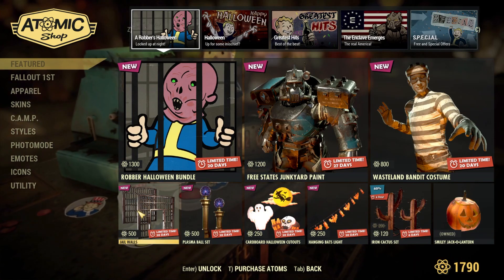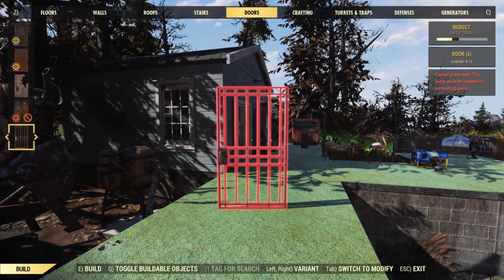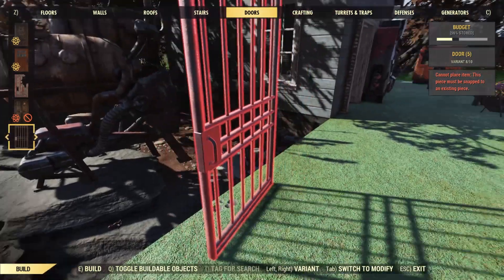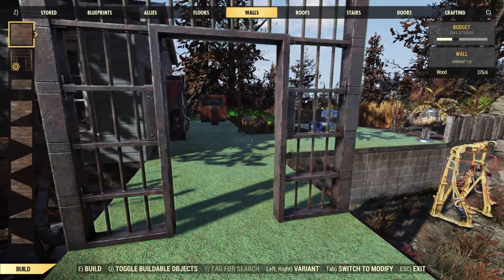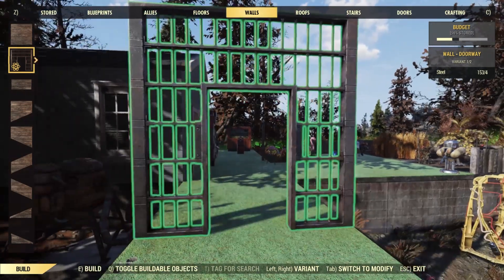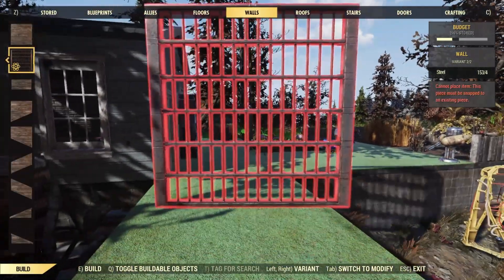Let's get right into how the Jail Walls look in-game. Once you are in the Build Menu, I'll say right away that there are no doors coming with this set in particular, but the Caged Door — I don't remember the exact name — is what's going to fit the most for these walls. Once you go to the actual wall section on the second row, you're gonna see this wall doorway variant. It's gonna have a door and a wall variant — there is no other option, not even a halfway variant — so you can only make a caged wall up to half height with the rest being empty.